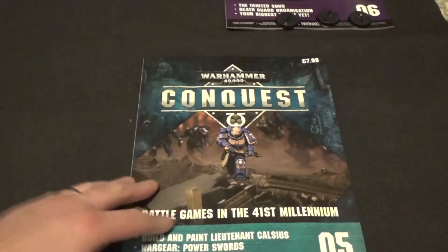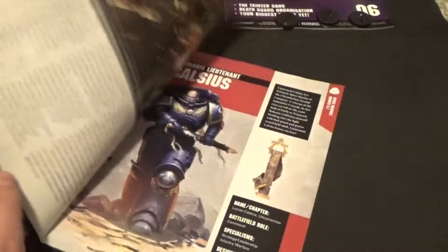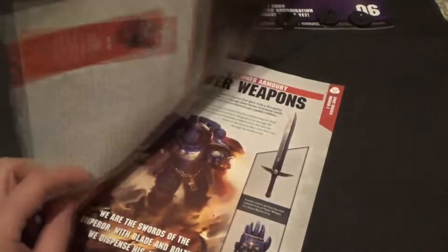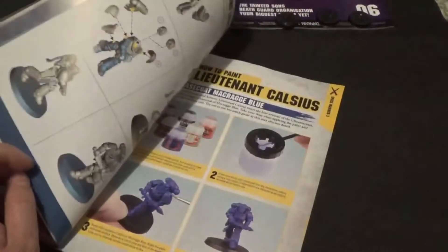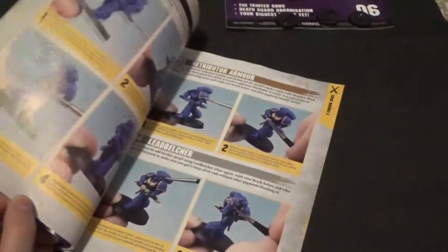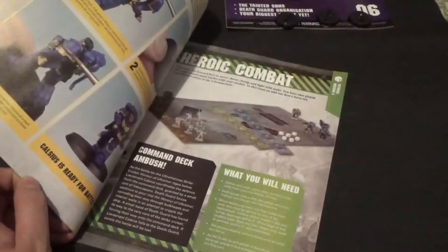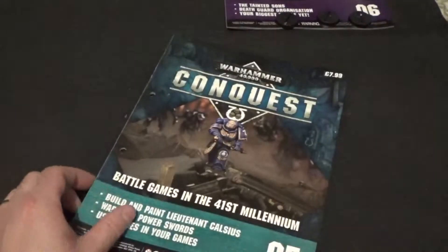That's issue 5 — it's quite a glossy issue. There's obviously what's come in and stuff. It focuses a bit on power weapons because he comes with a power sword. And then obviously there's a painting tutorial, and then obviously introducing him into the game.